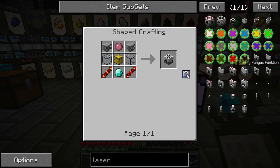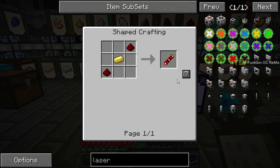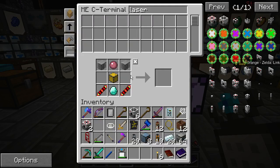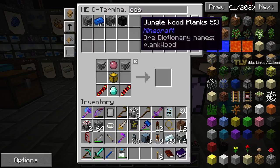There we go. We have two, we need six more — so we need 12 of these guys total. Four done. Just waiting for some more hardened glass. Come on hardened glass, don't be so slow about it. There we go.